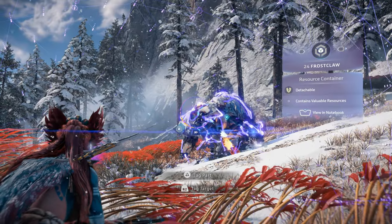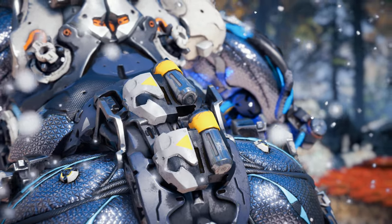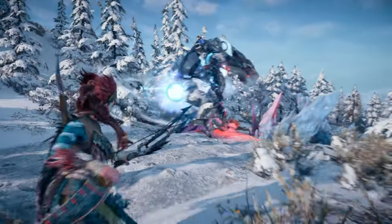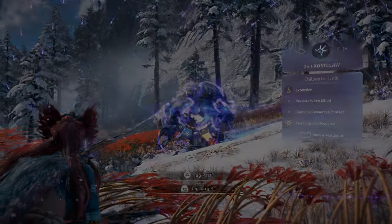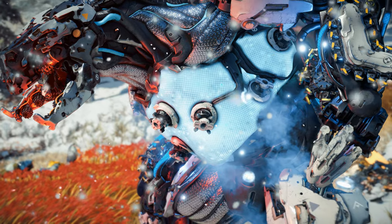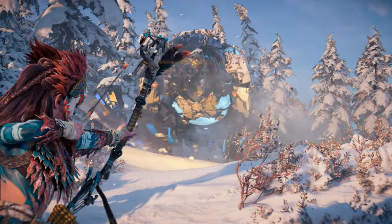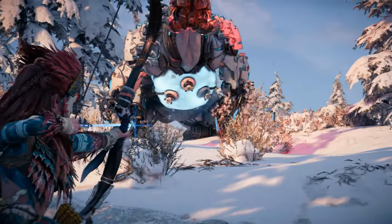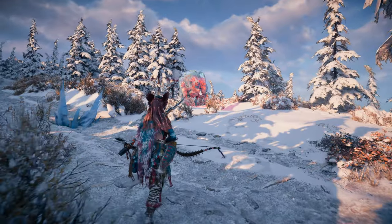Two resource containers rest atop the Frostclaw's haunches. Tear them off to find out what the Frostclaw stores in there. The centralized chillwater unit powers a majority of the Frostclaw's frost attacks. Destroy it along with both chillwater sacks to permanently inflict the frost state and disable all frost attacks. Keep in mind, if you want the coveted Frostclaw sack webbing for gear upgrades, you must leave it intact.